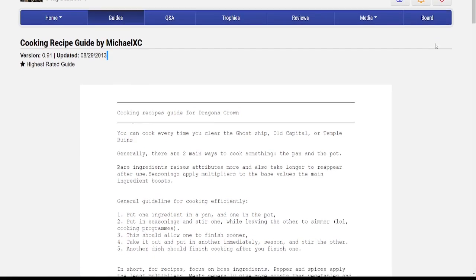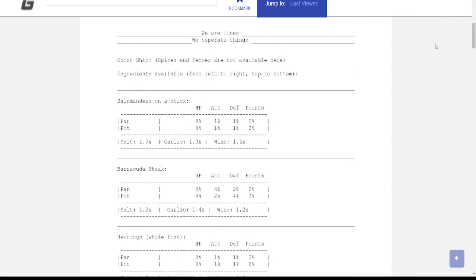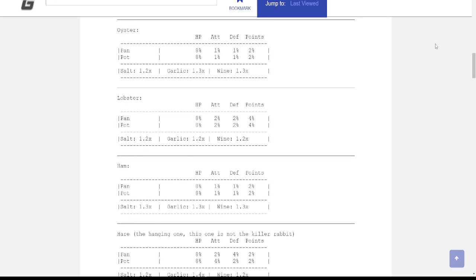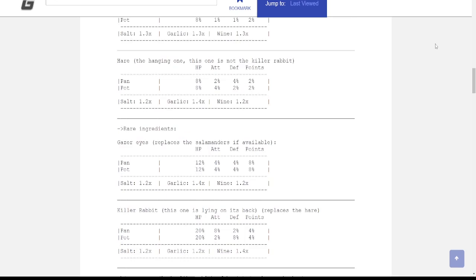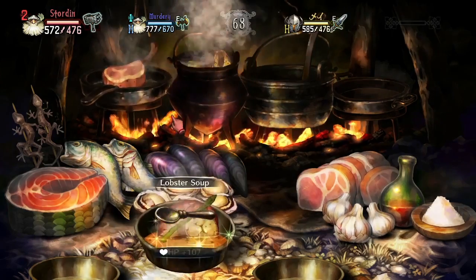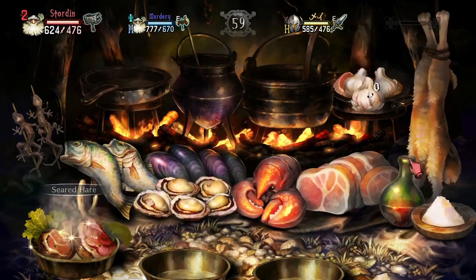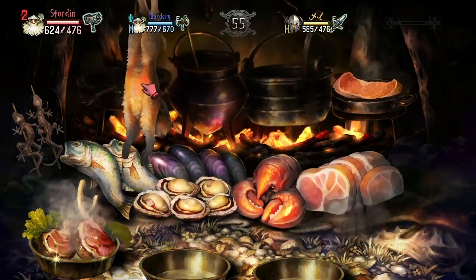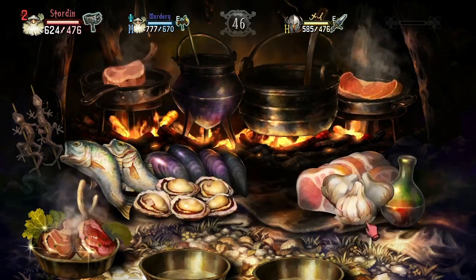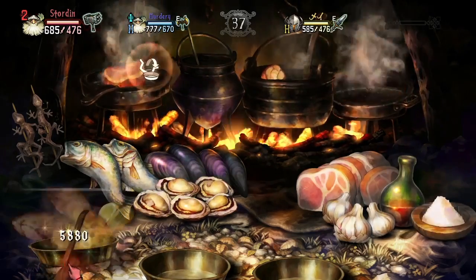Originally this video was going to use numbers found in the cooking recipe guide by Michael XC on GameFAQs, but after some updates in the port to PS4, a lot of the stat numbers are outdated and I had to find all of the info manually. I still have the link to Michael XC's guide because it's still an incredible resource for Dragon's Crown cooking. As for the spice mods, I tested out each spice for every food on the old capital food pattern and all of the numbers were the same as Michael XC's guide. As for the food cook, burn, and respawn times, I had to record all of those myself — all times are approximate. If anyone knows if any spice mods are out of date, please let us know in the comments.